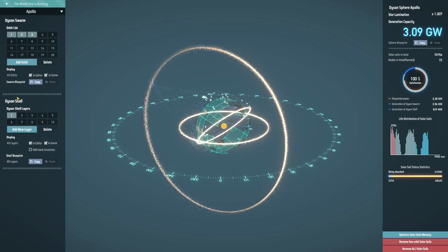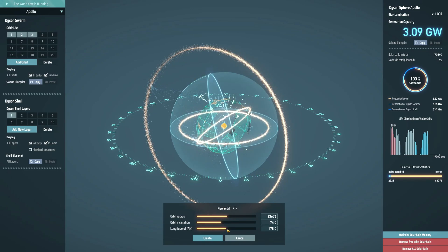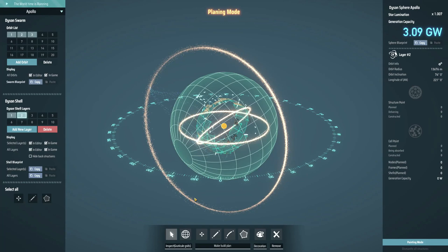You need to unlock research for this. To build the shell it's really simple — you just click 'Add new layer.' Then, the same way you did with the swarm, you select the radius, the inclination, the longitude, and then you click Create. At this point nothing happens — you just get an empty template where you can actually start building stuff. So I'm going to show you the main things you need to learn about this.